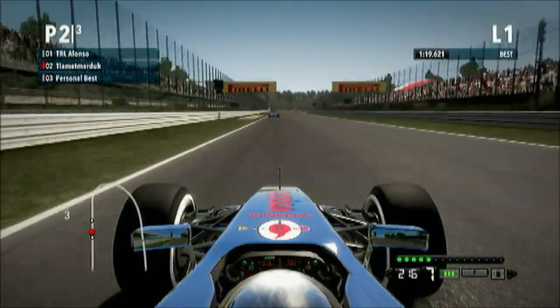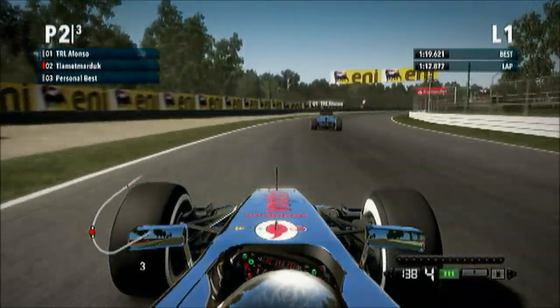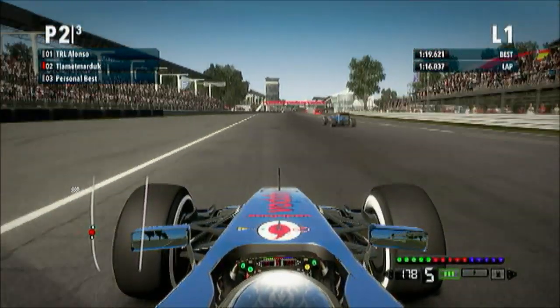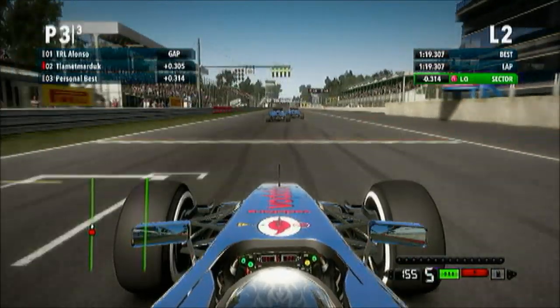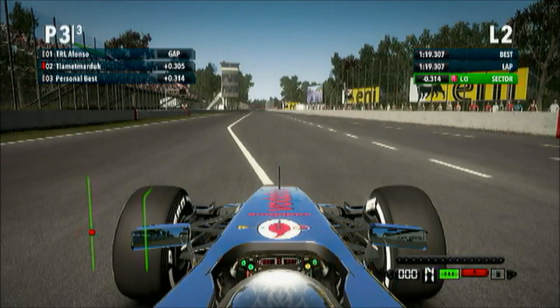Coming up to the last corner — brake after the Pirelli sign. Take it in 4th gear, or 3rd if you want to get the nose in. I ran a little wide but the main thing is to carry enough speed for a good exit. And that's a 1:19.307 — apologies, the writing on my screen is really small.